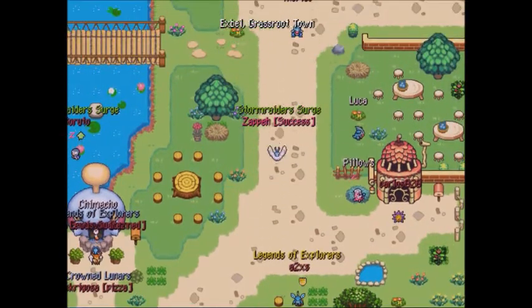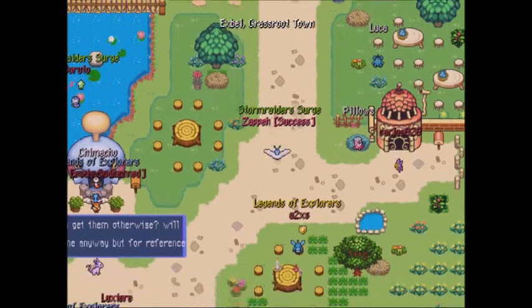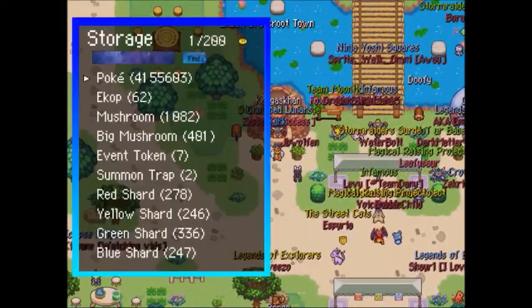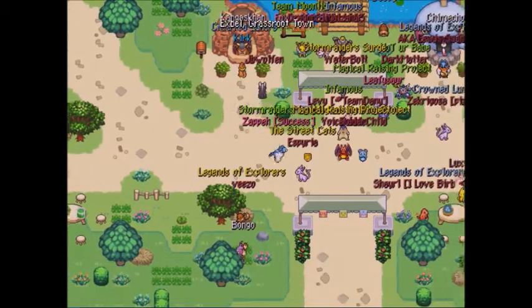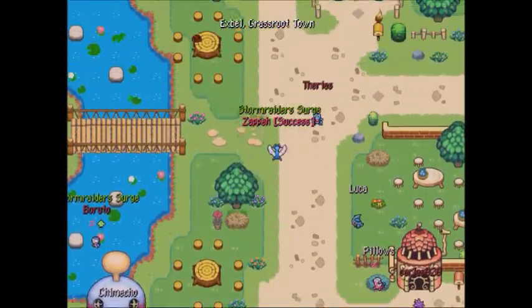Next up, if you hit Master 2 Star rank, which is at 21,000 points or 3,500 after Master 1 Star rank, your prize will be 125 storage pages — meaning you can store up to 1,250 items. So yes, you have a very good incentive to keep going past Master rank.